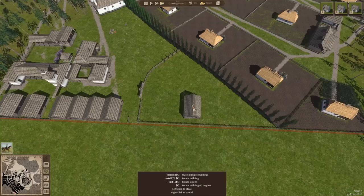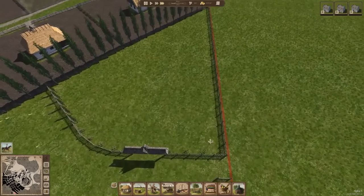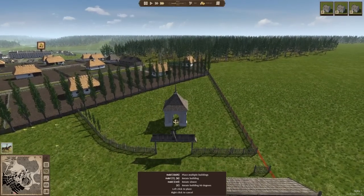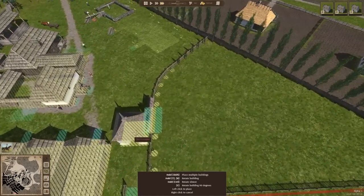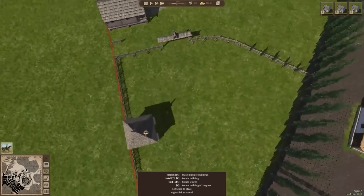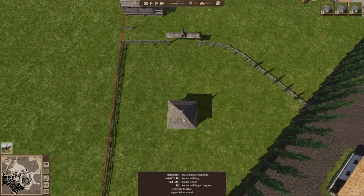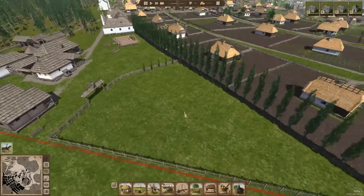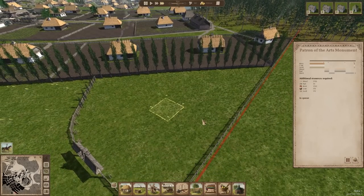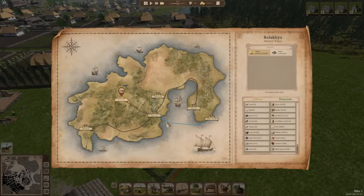We haven't built our Patron of the Arts monument yet — which might actually be the perfect thing to put right here. We can build more than one, but this would be a nice place for something like that. Just measure back roughly to the center and place it there. Actually we need to buy some stone, and we have the space to store it too. Can't buy that much lime but we definitely need some.